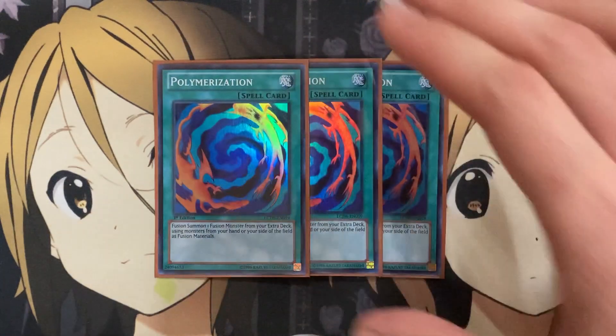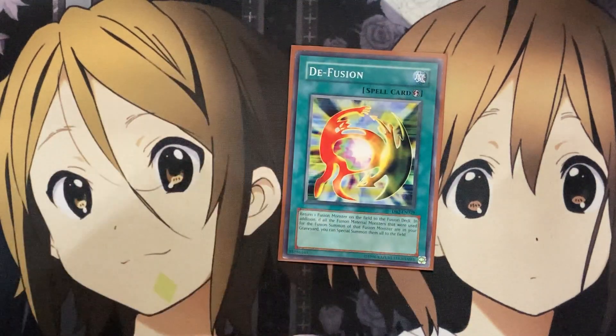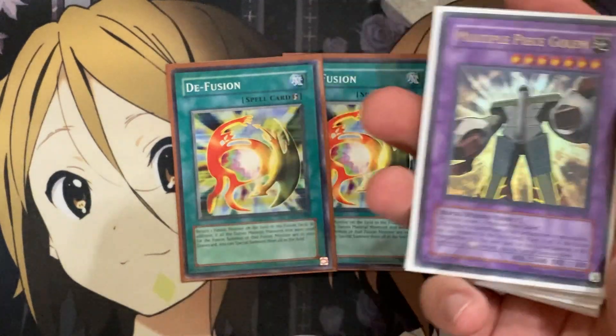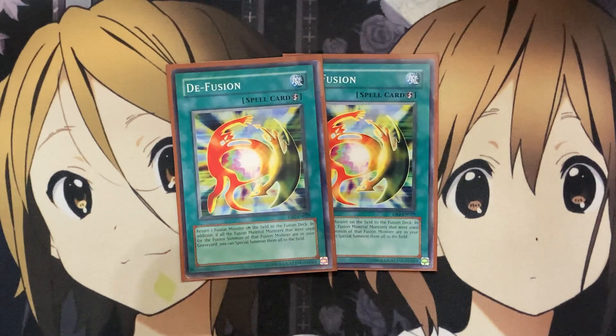Moving on to spells — Polymerization is the main go-to for fusions in the deck and I'm running three. With search options like King of the Swamp or some of the one-of spell cards, recycling Polymerization definitely comes in handy. I also run two Defusion, just for multiple attacks against your opponent. If you attack with Multiple Piece Golem and then use Defusion, you can summon back out Big Piece Golem and Medium Piece Golem. There's not much banishing in this deck, so it's a reliable play.